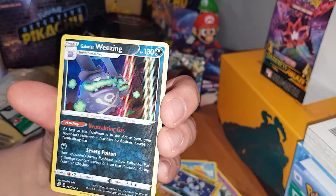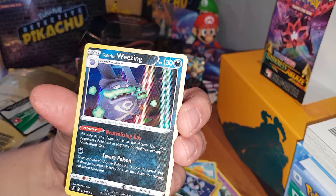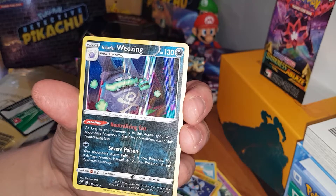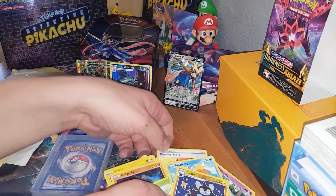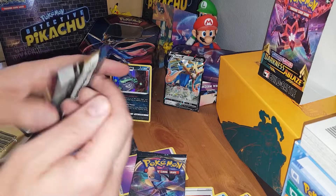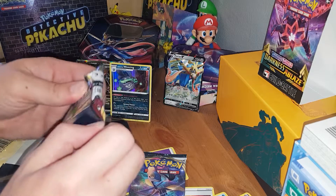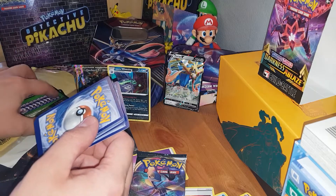And Galarian Weezing — very cool. What does his ability do? As long as this Pokémon isn't in the active spot, your opponent's Pokémon in play have no abilities except for Neutralizing Gas. Cool. I'm going to class him as a pull. Probably not quite up there with the Charizard, but still pretty good. I like Charizard just because of the rarity and the value, but I don't really like Charizard that much as a Pokémon — I find him a bit boring and overused.